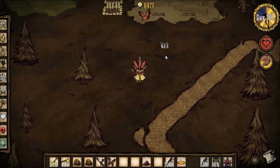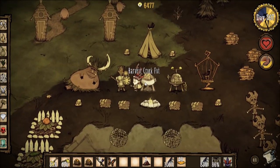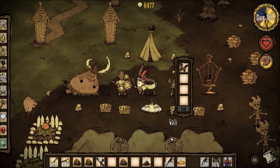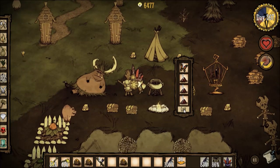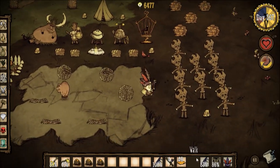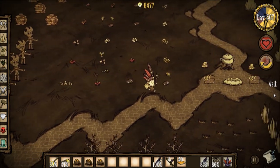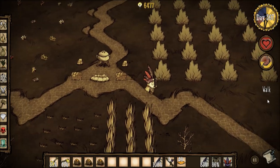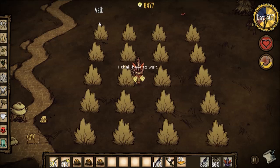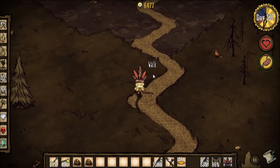You can use butterfly wings for another recipe, which is the butterfly cupcake. I think it's one butterfly and three berries — I could be wrong about that one though, we'll see what happens. I'm gonna check if my berry farm has regrown — it takes something like three or four days for the berry farms to regrow. I might have to wait for this one. Meanwhile, I'm getting hungry, so I'm gonna eat some honeyed ham.